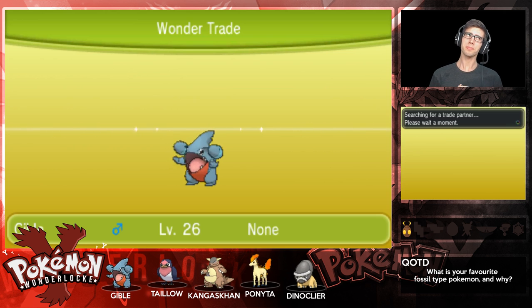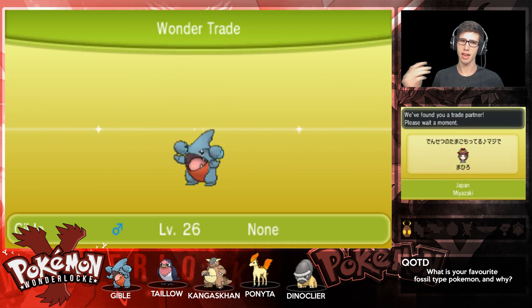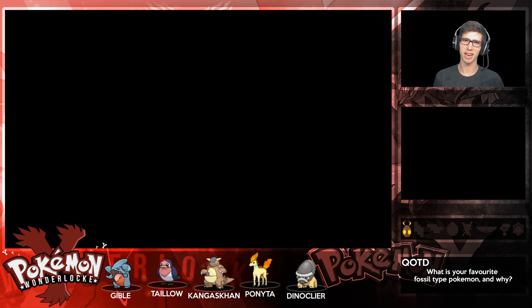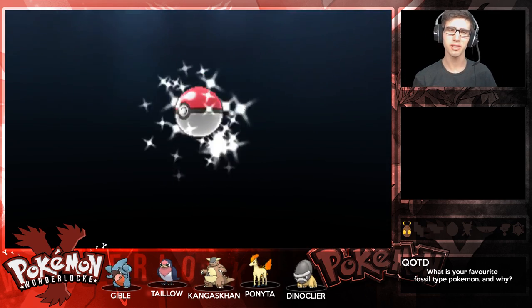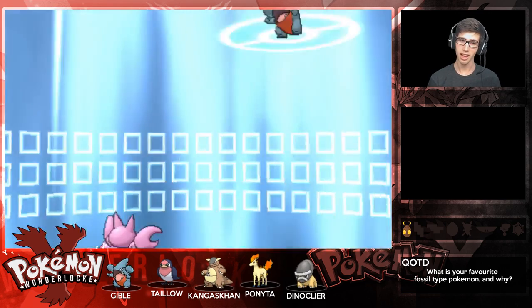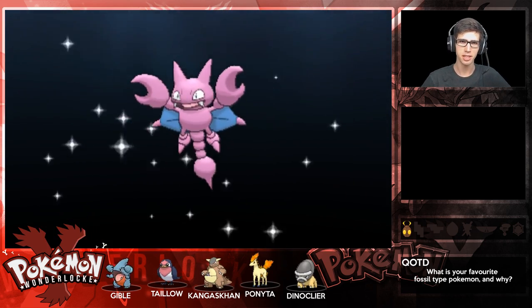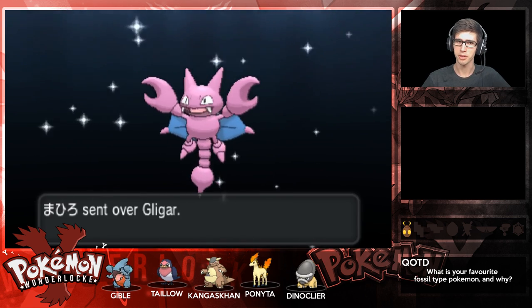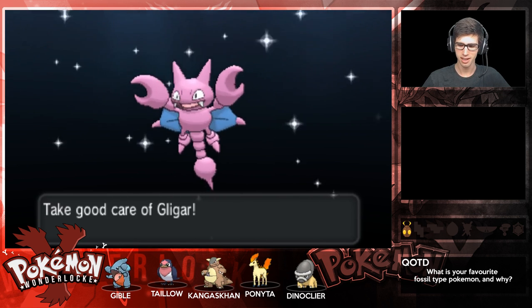We got someone from Japan, I believe. Let's see what they have for us today - a Gligar! That's what I'm talking about, that is nice variety. I'm so glad to see that - that is some Gen 2 power! I'll definitely take that in place of Gible. Let's have a look at this Gligar we just received here in the Wonder Trade machine without trading it off. It's a level 1, sassy nature with Immunity, with just Poison Sting.